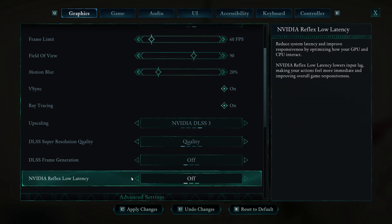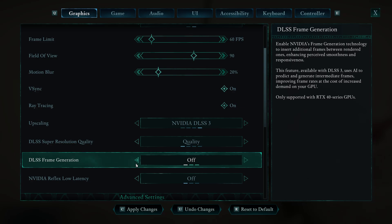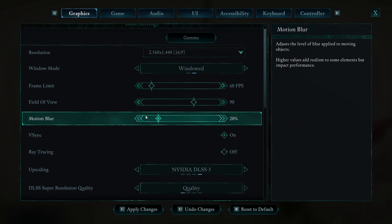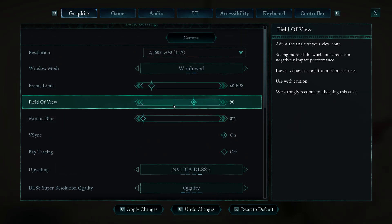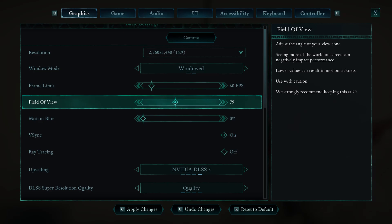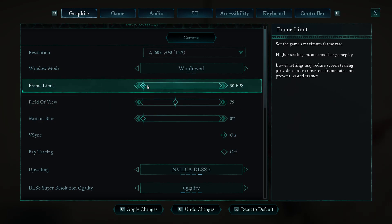NVIDIA Reflex Low Latency — I like to turn that off. I haven't noticed too much input lag, and it says it optimizes how the GPU and CPU interact, but sometimes that does give me issues. So if you're having lag issues or weird stuttering, I'd turn the low latency off. Same with frame generation — I tried doing that — and even the DLSS. Ray tracing, you want to turn that off. Motion blur can make things feel wonky, so turning this down can actually help. With field of view, the lower you turn it, the less things are in your field of view, so this can reduce lag a little bit. A big one is the frame limit — lower your frame limit and it's going to feel better. If you're going between 30 FPS and 60 FPS, you might think it's better because you get 60 FPS more, but those drops can feel weird. Sometimes it's better to just do 30 FPS and accept a steady 30.